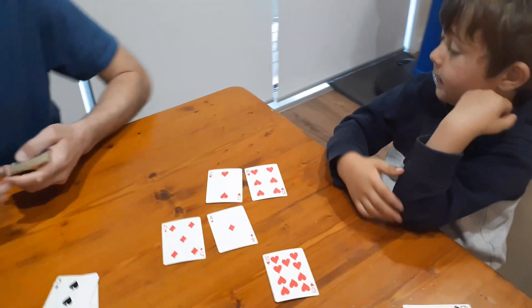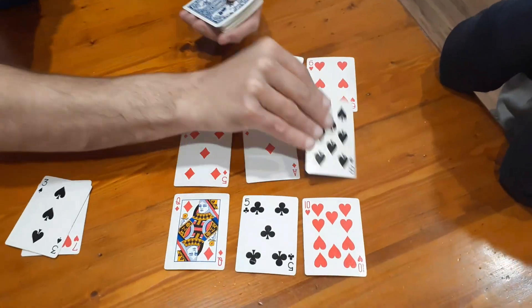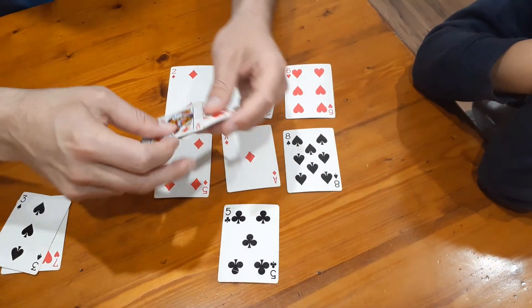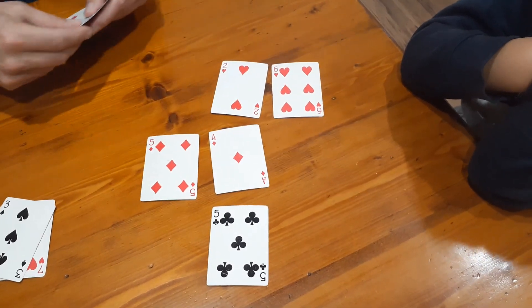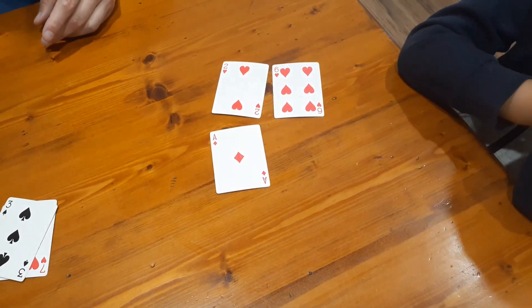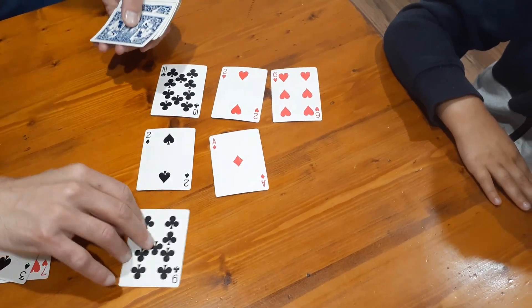Yeah, that's it. Okay, my turn. So I fill in the gap. Isaiah was able to make two pairs in that turn, and look at this Isaiah — I can do ten and zero, and I can also do eight and two, and five and five. All right, back to you Isaiah — one, two, three.